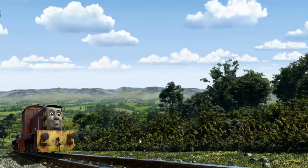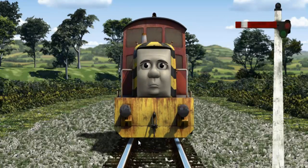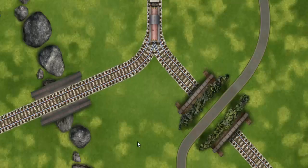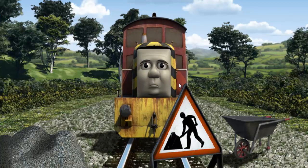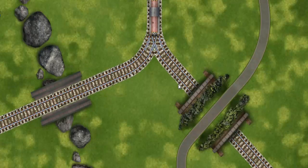Salty set out for the Sodor Search and Rescue Center. Suddenly, Salty had to stop because of a broken signal. He would have to go another way. Help Salty find the track that goes over the rocks. Salty was on the wrong track. He needed to go a different way. Help Salty find the track that goes over the rocks.